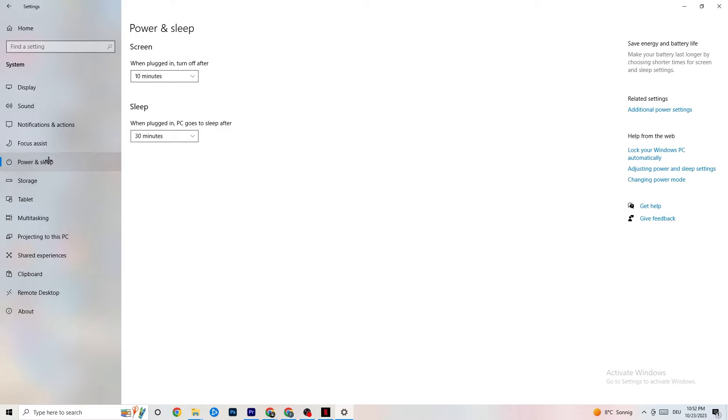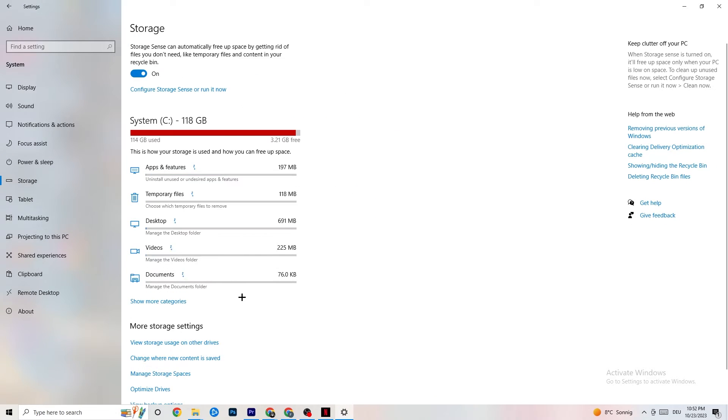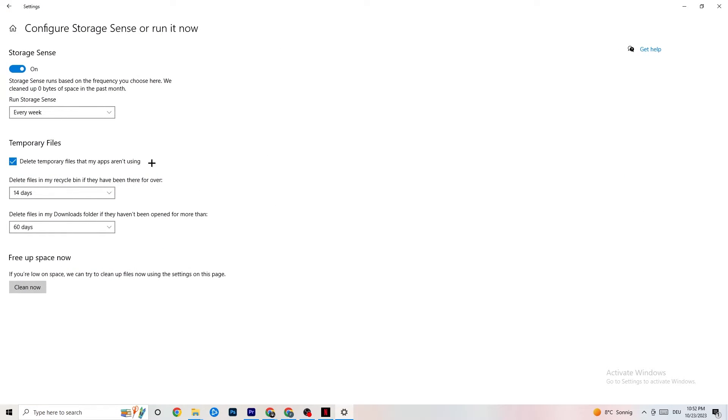Next, go to Power and Sleep and click on Additional Power Settings. This varies by PC — for me it's Balanced, for some it's High Performance, and for others it may be a custom plan. Try each option and see which performs better on your device.